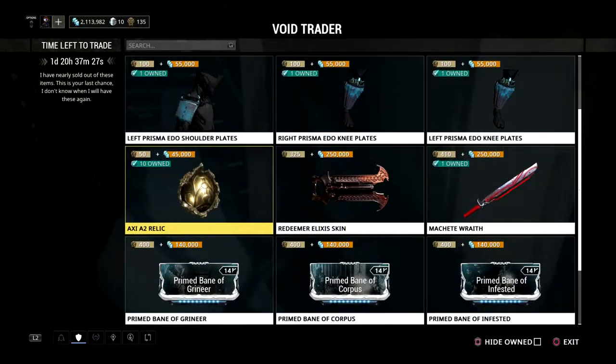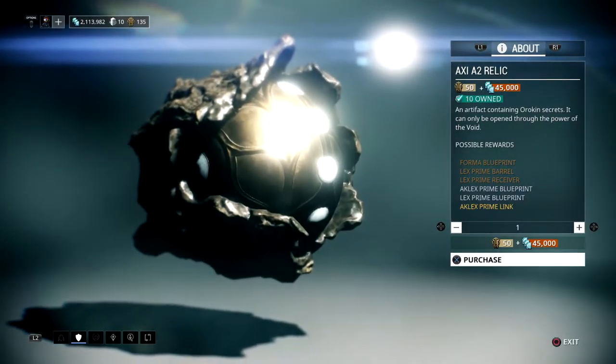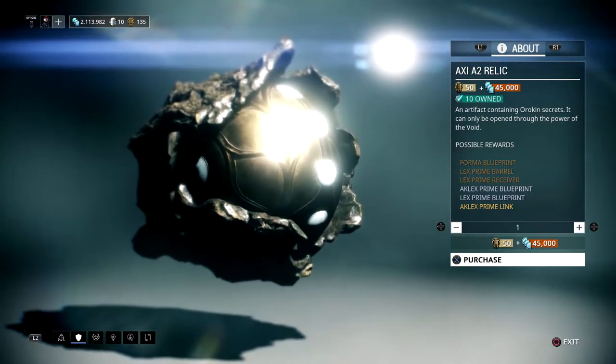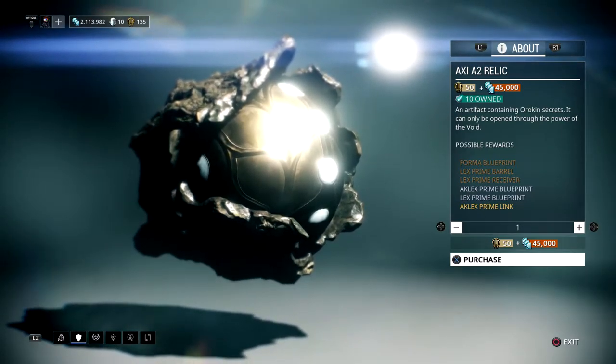You can also get the Axie A2 Relic for the Akelex Prime and just the Lex Prime in general. So if you really like that weapon and you didn't get it before, I would pick it up as soon as you can before this event ends or before Barrel Couture leaves. If you really like the Lex Prime and the Akelex Prime, I would pick this up as soon as possible.